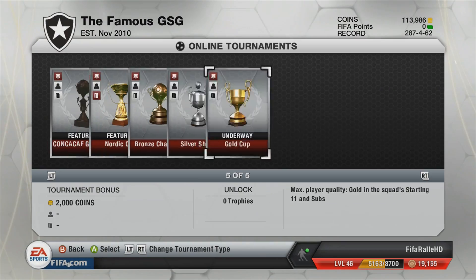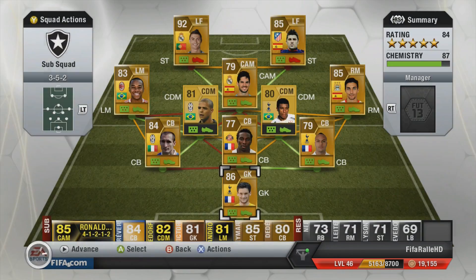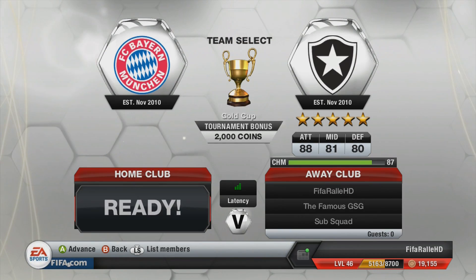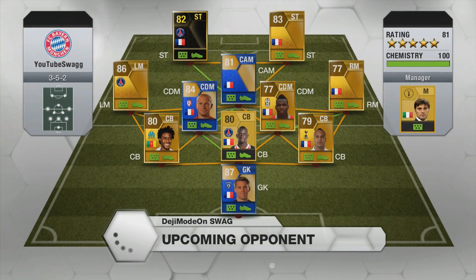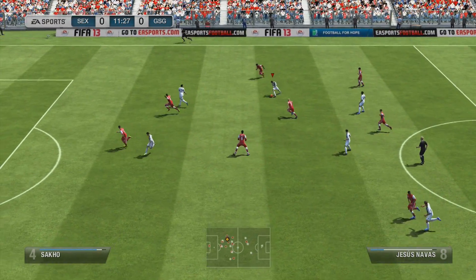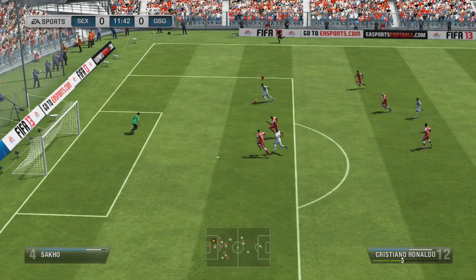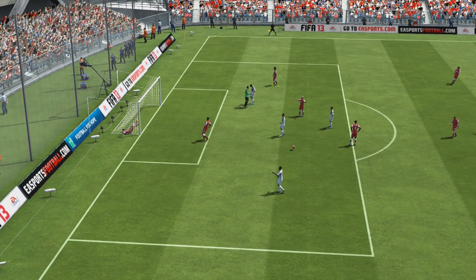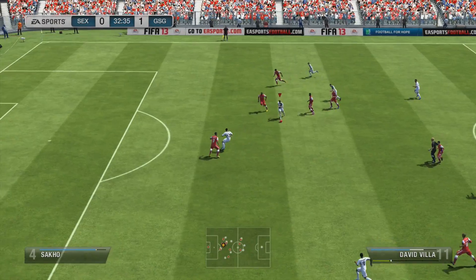I'm not a fan of using left forwards as strikers, but I feel David Villa should definitely be a striker, so I really want to try him at the striker spot. Ronaldo I think suits the left winger better, but I want to get him into the side, and when I was playing with Isco and David Villa, I thought, why not just try Ronaldo at the striker spot — and he's just a goal machine there, scoring a lot of goals.